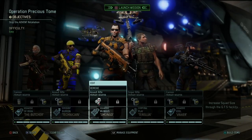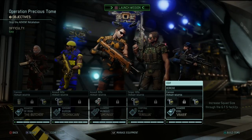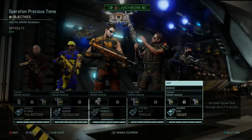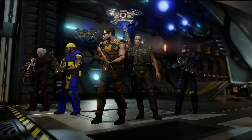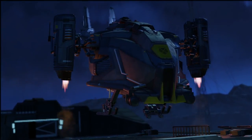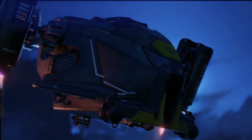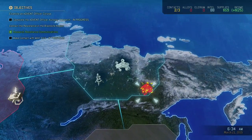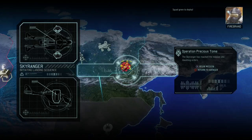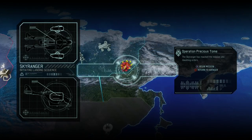So the squad we're heading out with is Geralt, Benito, Humongous, Cedric, and Ulrich. This is going to be a tough mission — we need to be aggressive enough to save civilians while not getting any of our soldiers killed. Begin mission.